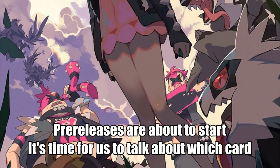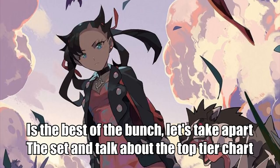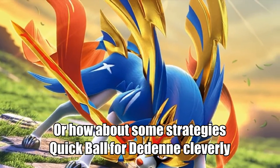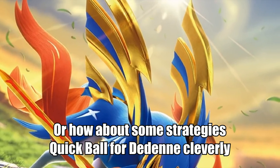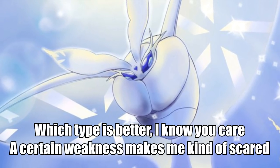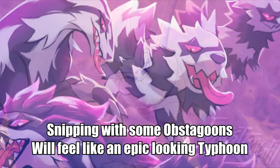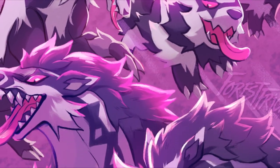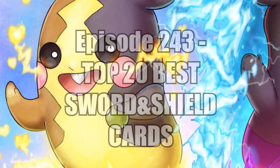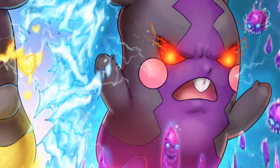Pre-releases are about to start; it's time to talk about which card is the best of the set — let's take apart the set and talk about the top tier cards. Zacian V, it's kind of OP, it draws cards and KOs you see. Quick Ball for the Ditto, cleverly! Acceleration is everywhere from metal sources to Frosmoth. Sniping with some Obstagoons will feel like an epic typhoon — that Sableye will smack you to the moon!